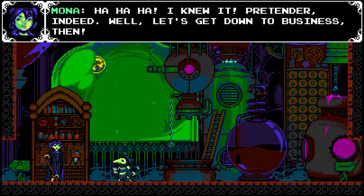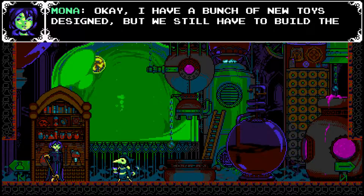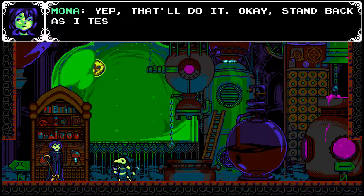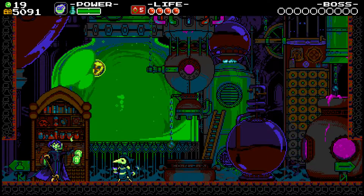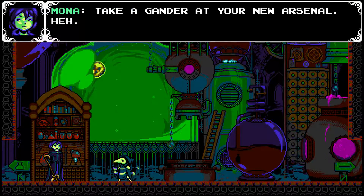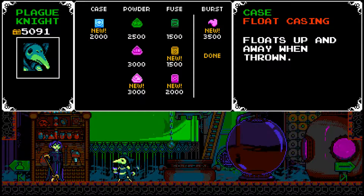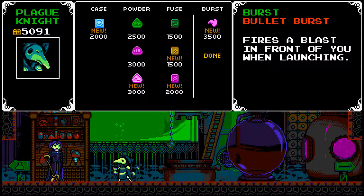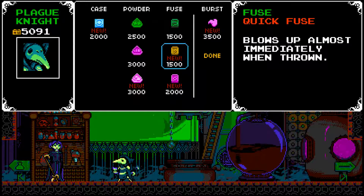I knew it! Pretender indeed! The dialogue continues: 'I have a bunch of new toys designed, but we still have to build them. We'll need 40 Cypher Coins for materials.' All good. 'Stand back as I test my hypothesis.' All the Cypher Coins belong to you, Mona! I'm thinking about going with the sentry fuse, to say the least. And for everything else, I think it's about time we upgrade our magic so we can use our power a little more.